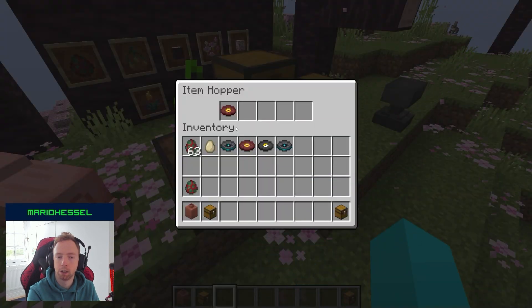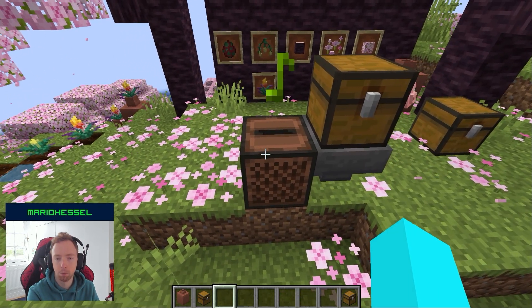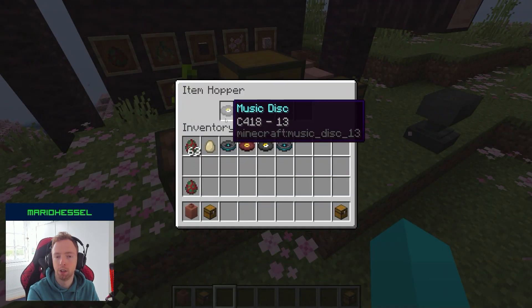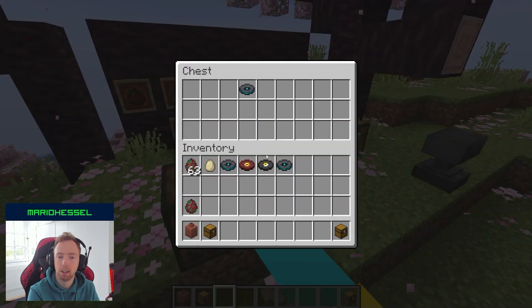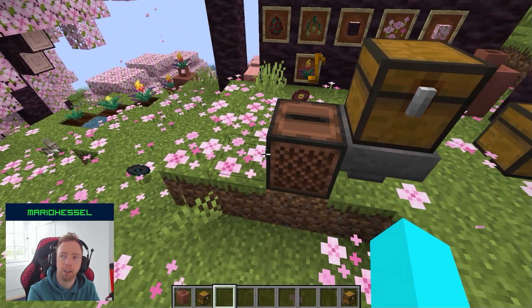So that's nice. You can see the Lena music disc is in there. When I right-click the music box, it will automatically switch over to the new music disc. And that is really nice — I love how they did this.